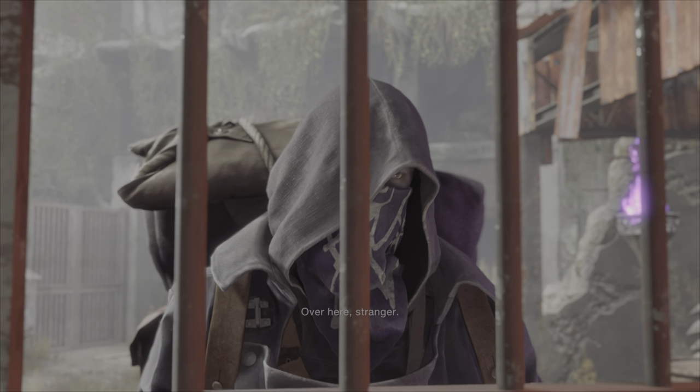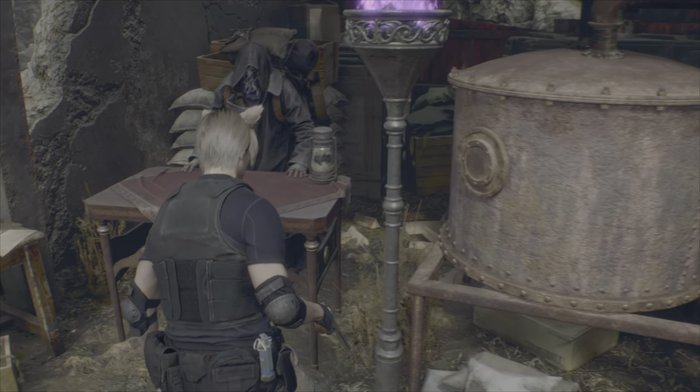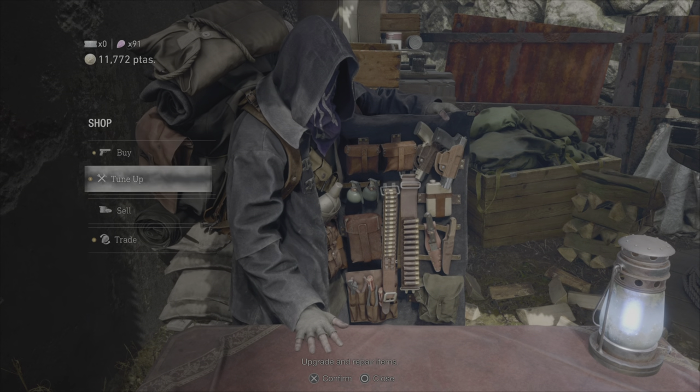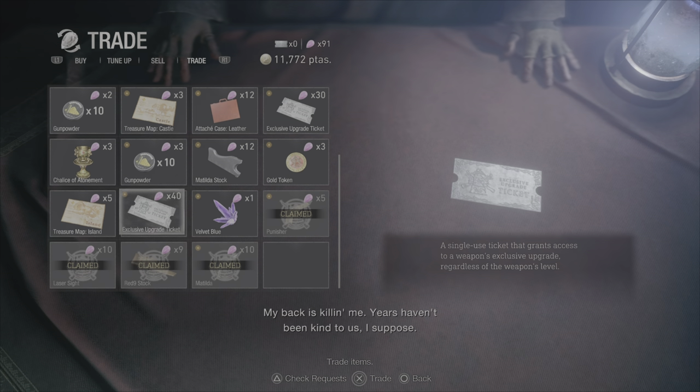The main objective is: when you meet the merchant, you want to accomplish all of his side quests — pest control, medallions, grave robber, vipers — all of them. You want to get at least 30 spinels so you can get the exclusive upgrade ticket. The cheaper one is 31 spinels. That exclusive upgrade ticket is what we'll use to upgrade the Chicago Sweeper to get infinite ammo. The hardest part is the beginning, because with only 15 saves, your first save shouldn't come until Chapter 4.